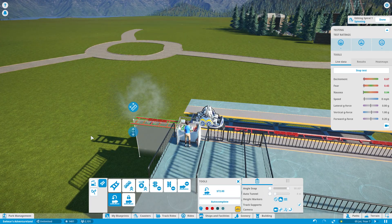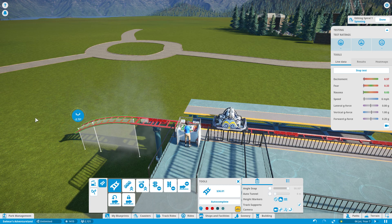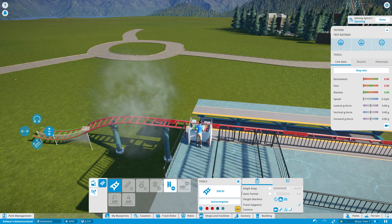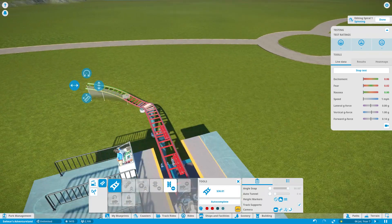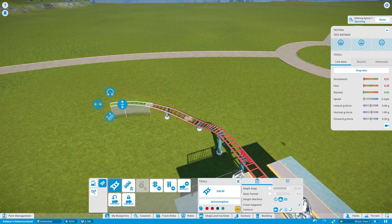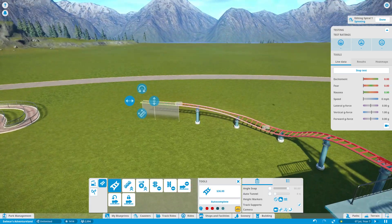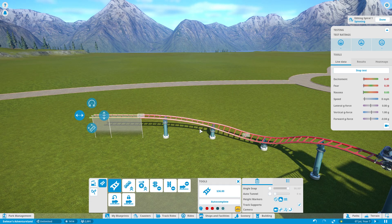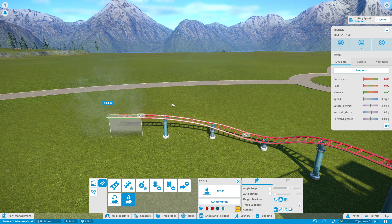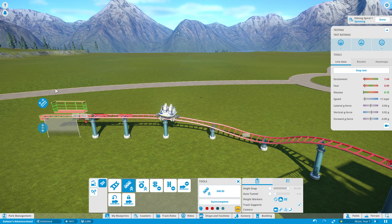I kind of want that flat so it looks real. Then we can drop this down — what I kind of want is like a groovy little S-bend that goes across here, and then up this way and onto the lift hill. Out this way because I want it to be straight. Is that actually going to make it up there? Yes it will, so we'll put the spinning lock on, shorten that track piece down, and put a block section there, then start climbing the lift.